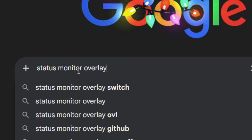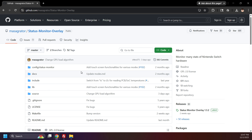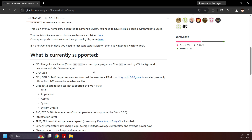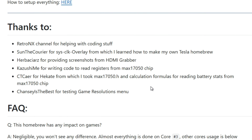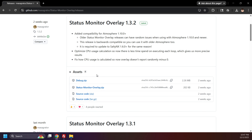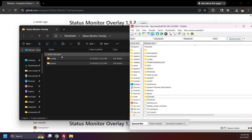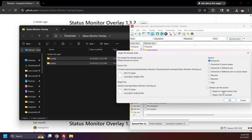Next, search up Status Monitor Overlay and open the GitHub page. Status Monitor Overlay lets you monitor the Switch hardware in real time — showing real-time info on framerate, resolution, CPU usage, and more. While it doesn't directly improve performance, it gives you a detailed look at what's happening under the hood. Shoutout to Massagrater and those who contributed. Click Releases, download the latest Status Monitor Overlay zip, extract it, and move the Config and Switch folders to the root of your SD card. Replace old files if prompted.